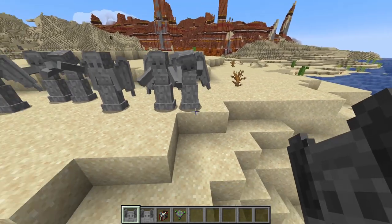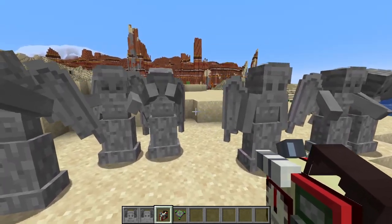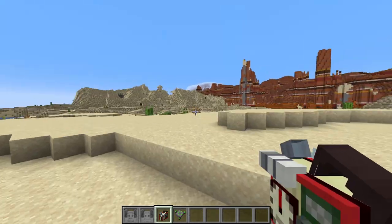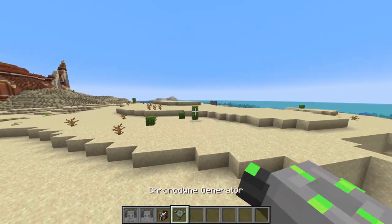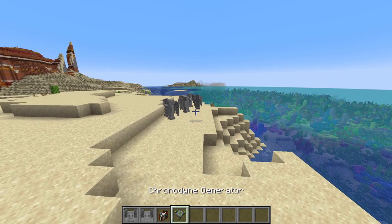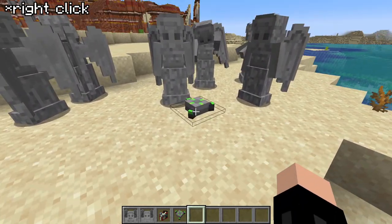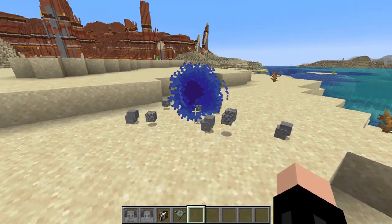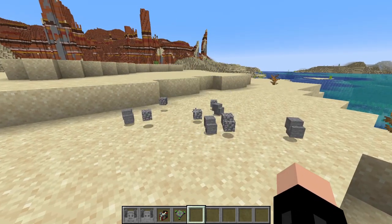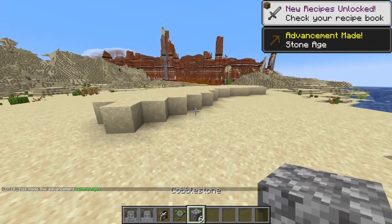There are a couple of items to help you out. First is the timey-wimey detector, which will ding — just like in the show — when you're near Weeping Angels, and stops when you move further away. You've also got something called a chronodyne generator: placing it near the Weeping Angels and left-clicking it creates a portal which drags them in and kills them, with a very loud and terrifying sound. They drop loads of cobblestone and stone.